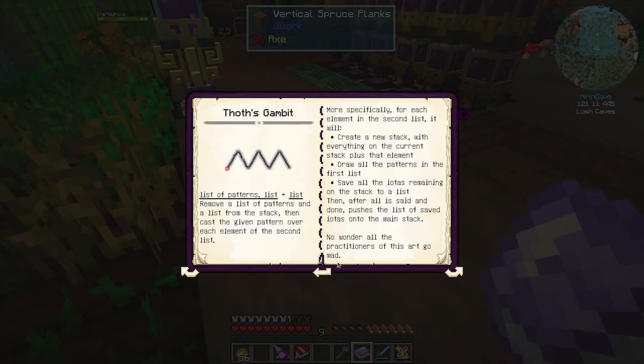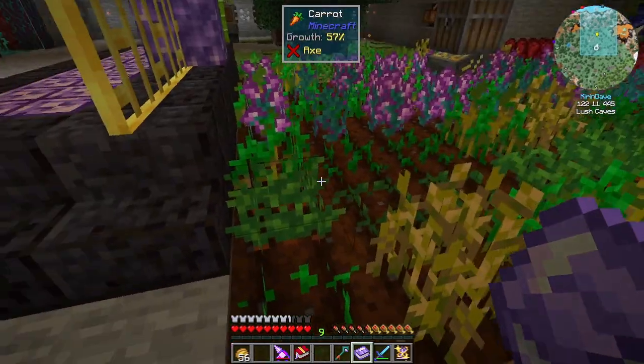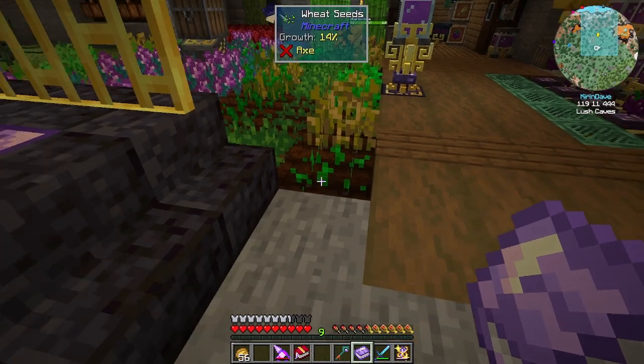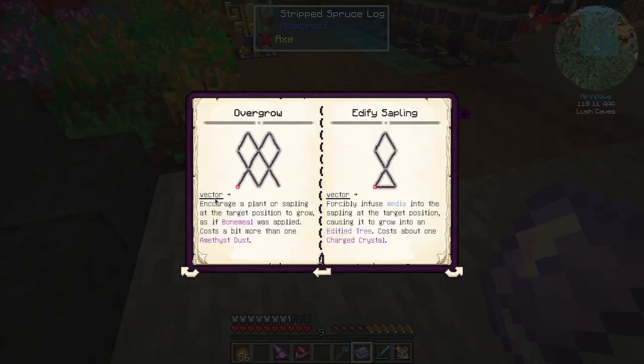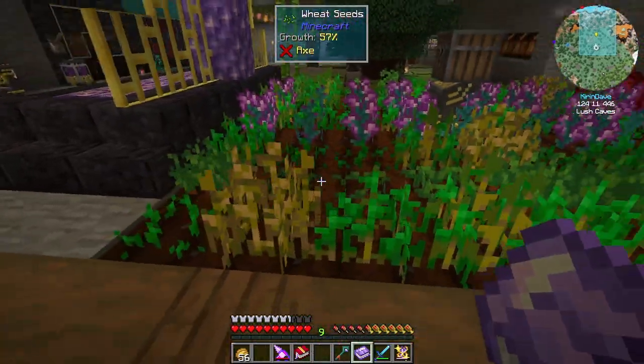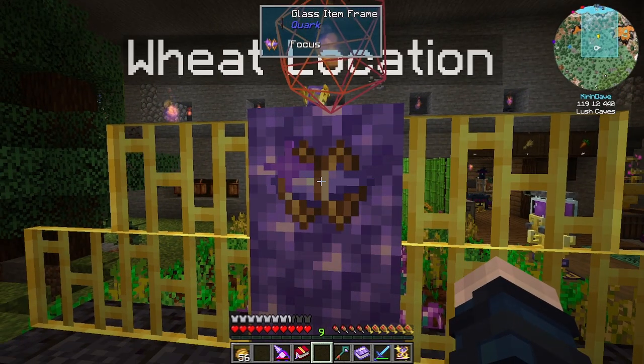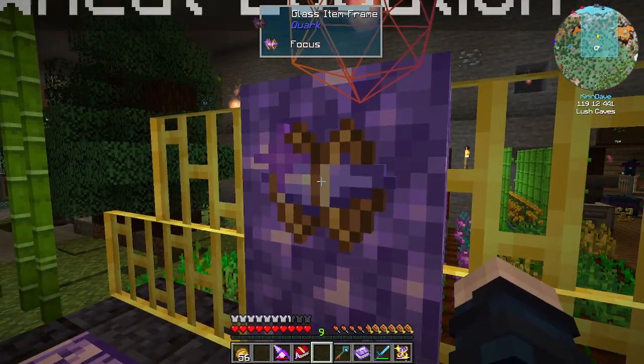If we go ahead and take a look at growth in this, it's a relatively simple pattern to draw, and it encourages a plant or sapling to grow at the target position as if bone meal was applied. It costs a bit more than one amethyst dust — that seems like a pretty good deal. So what we need to do in order to make it work is give it a location. We need to get a whole bunch of locations for the wheat first and foremost.